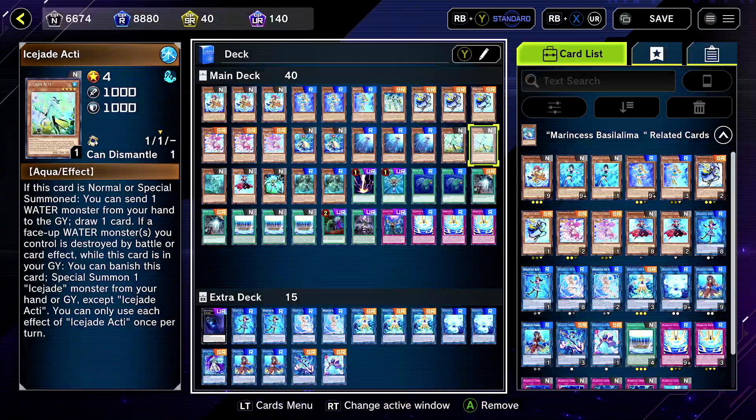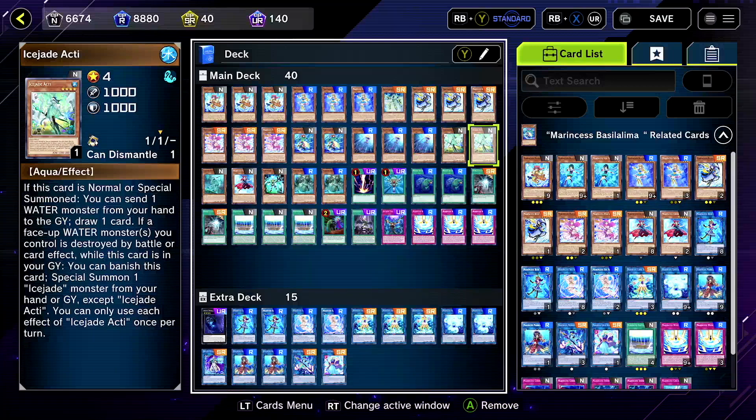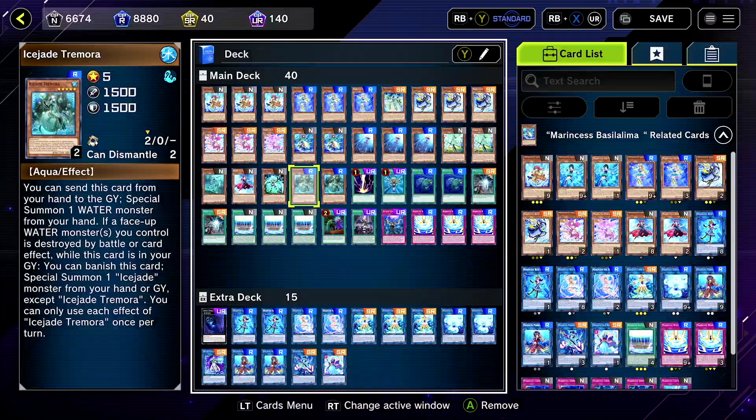Three Sea Needles — free special summon. We incorporated a little bit of the Ice Jade tech in here. We got Ice Jade Acti, Ice Jade Tremora which is a free special summon, and Ice Jade Tynola. There's a little bit of Ice Jade in there, though you could probably take out a couple of those.